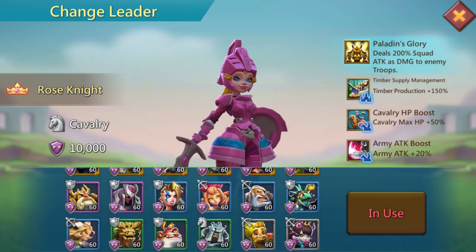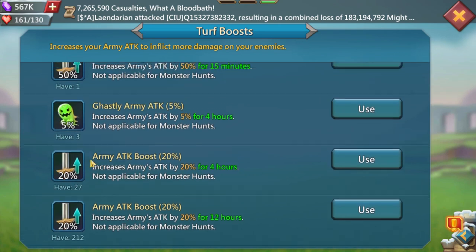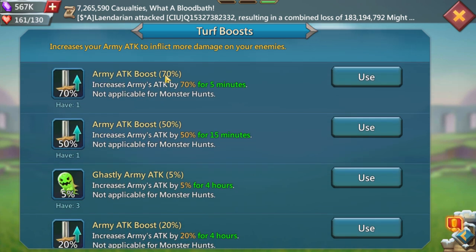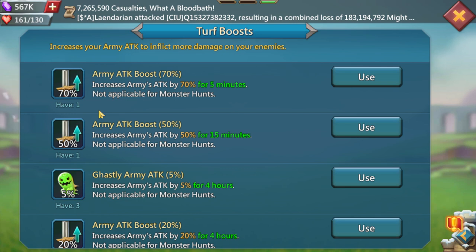For leaders, try to get something versatile. Rose Knight if you have Watcher — those are the two best. For army attack heroes, these are good to proc when you want to make sure you cap a rally. If they scout you, you're going to move kingdom anyway. 20% flat army attack is 60% across all your troops — that's a huge 110% damage boost. So always be using them. I have 27 of them.